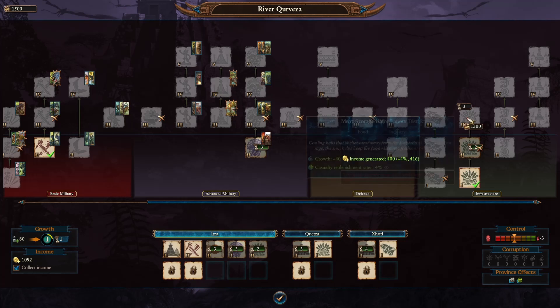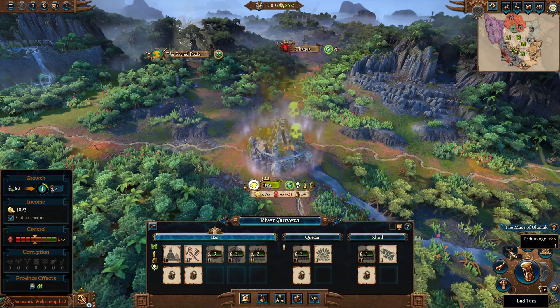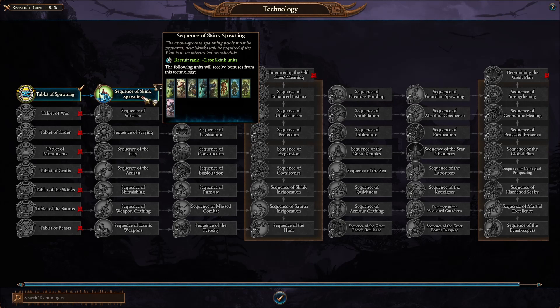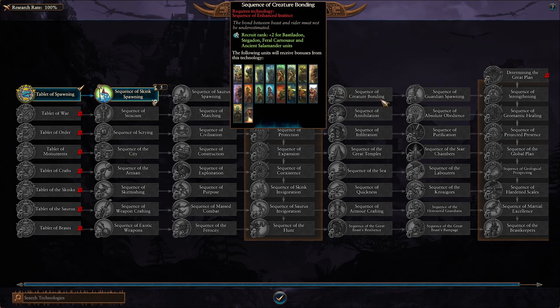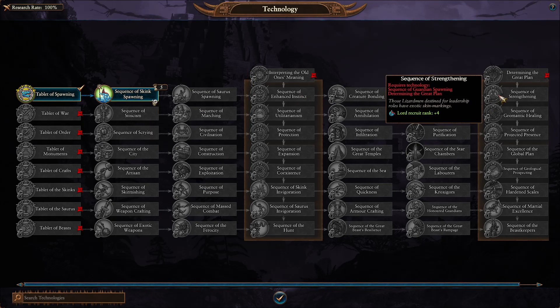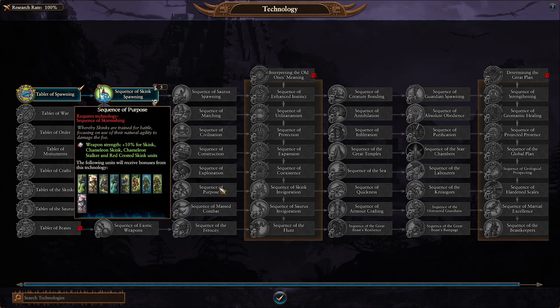Infrastructure buildings cover Growth, Casualty Replenishment Rate, Income, Control, and the Geomantic Locus. For Research, it's very good and gives a lot of buffs especially for specific units. The biggest issue is you have to unlock certain buildings and you need to unlock some before you can proceed further, so remember what you need to unlock in order to progress. By the time you finish the tech tree it's really powerful and all your units are strong — just try to focus on the specific unlocks for the units you'll be using as soon as possible.